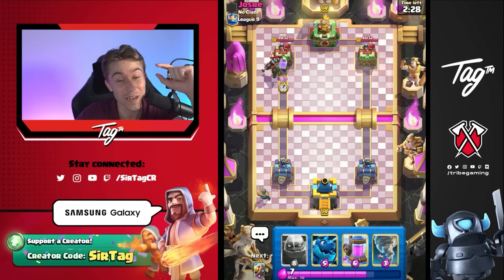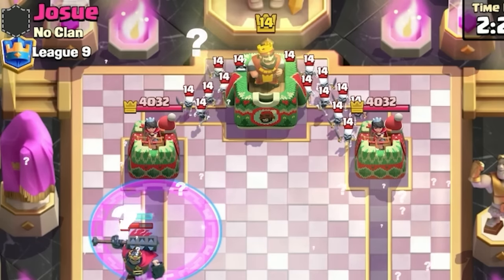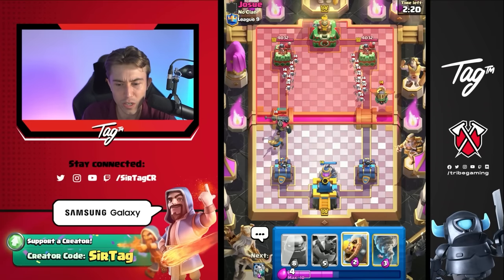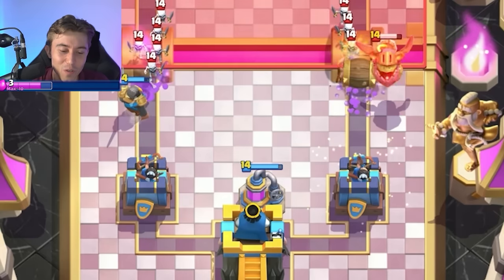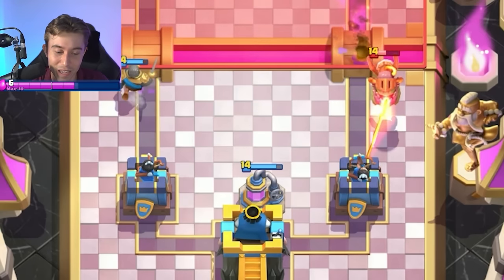I was prepared to drop my Knight in front of the Lumberjack just to have a little bit of extra tank value. I bet it's a Mortar Bait deck — it has to be Mortar Bait. Is it Graveyard with Skeleton King and Inferno Dragon? I'm so confused. I rarely see a Skeleton Army and Inferno Dragon cycled at the river like that, but here it is.